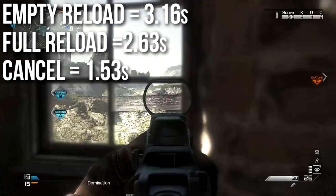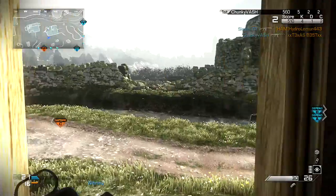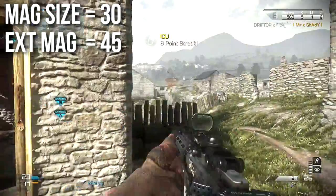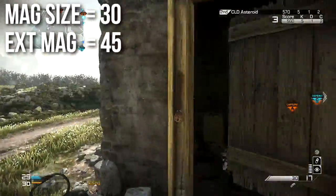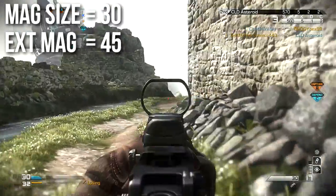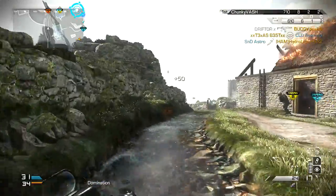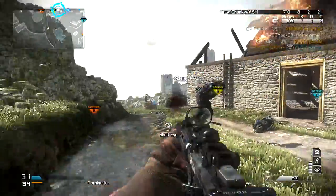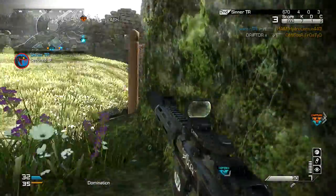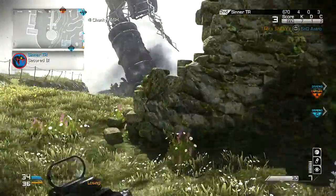My favorite method for reload canceling is just sprinting — I don't do the Y-Y thing. Magazine size for this weapon is very standard for the assault rifle class at 30, but if you're running extended mags it'll go all the way up to 45 and it does give you extra ammo capacity. I have a tendency to use extended mags a lot with this weapon, because it is kind of a weaker weapon at range and you will generally burn through your bullets pretty quickly.